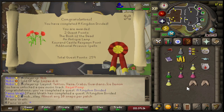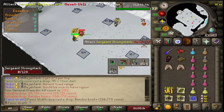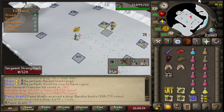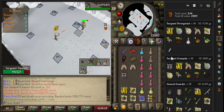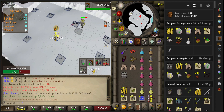We just completed Kingdom Divided, which unlocks Thralls for us, a cool spell, and a spell for pickpocketing - which will be really nice. We'll probably end up testing that out, but I do want to test Thralls at Bandos and at Shamans too. No way - I just got Bandos Boots from a minion! What is the drop rate of that? That is nuts!